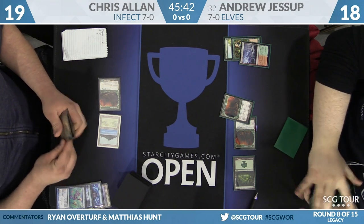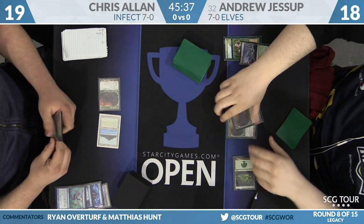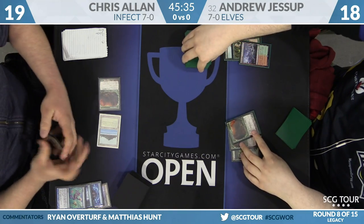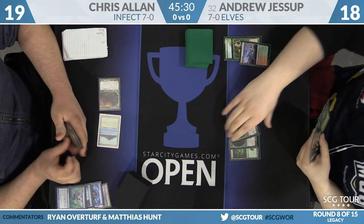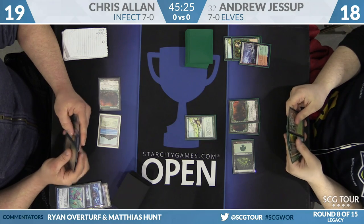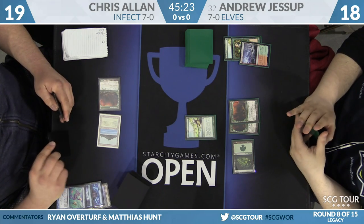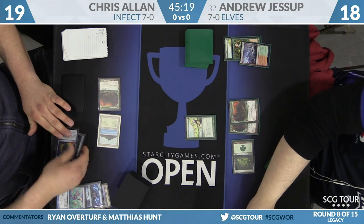Some spells that matter a lot that you can fight over: things like Glimpse of Nature, Natural Order. Andrew's deck is just full up on threats he can deploy. On that step, Andrew goes out and fetches for another Dryad Arbor. He's very much rewarded as he draws Gaia's Cradle for the turn, and now he's going to cast Glimpse again. He's still got a bunch of cards in hand — that one does invite a Force. Force pitching Force here for Allen.